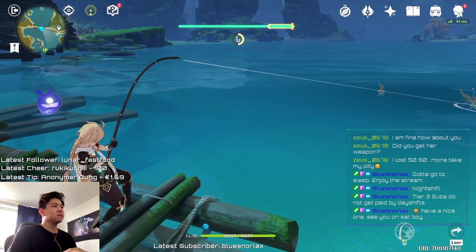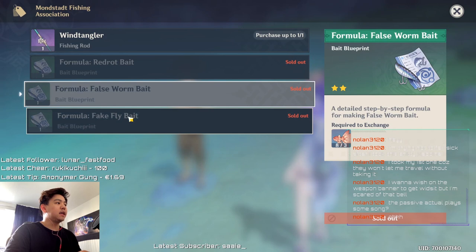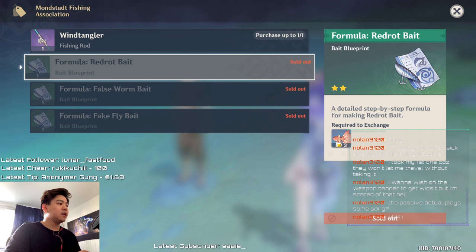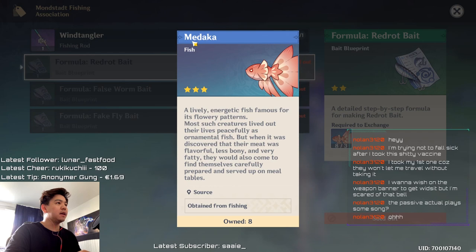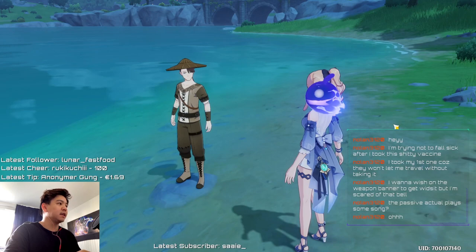After you talk to him and finish the whole quest line, the first thing I recommend is to get the formulas for additional baits. For these formulas you need the Medaka fish, which you can find everywhere you can go fishing. Trade three copies for each formula — so you'll catch nine of these fish after finishing the quest. Trade them for all the baits, then craft those baits at the crafting table.